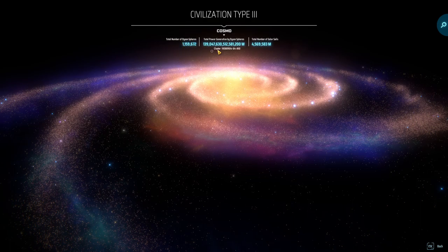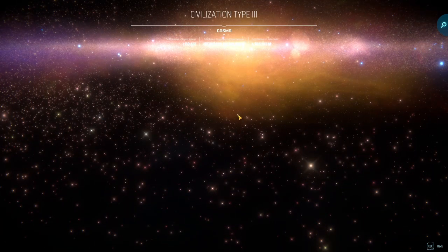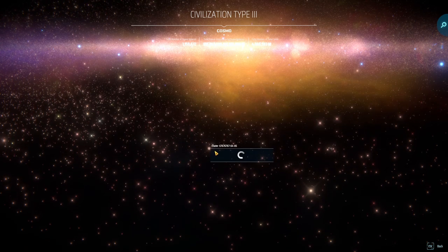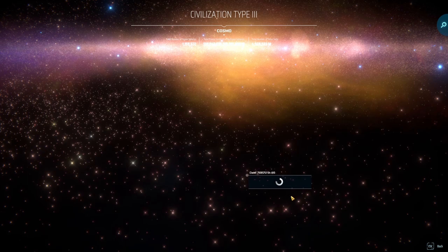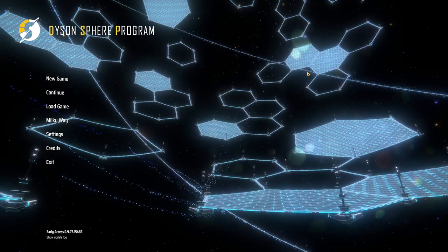There are almost 1.2 million Dyson spheres generating 1.140 billion megawatts of power, and apparently 5 million solar sails going around. Each one of these dots is actually a Dyson sphere — there's a star in every single one. I can click on this one and it tells you how much power each one is generating: this one's doing 116 gigawatts and that one is 6.4 gigawatts. It's quite interesting content.